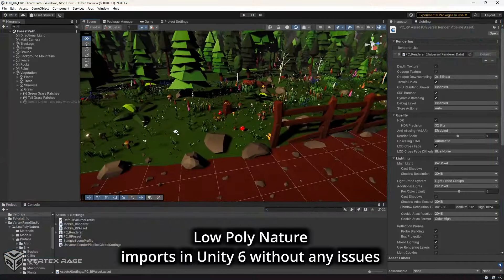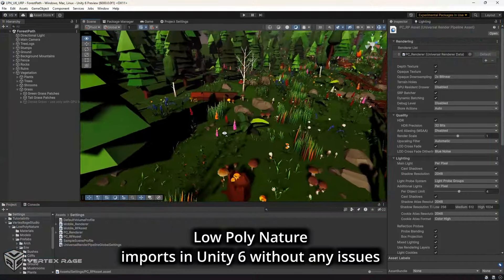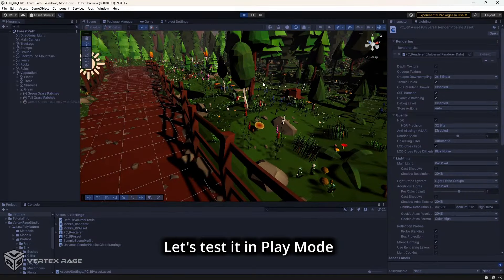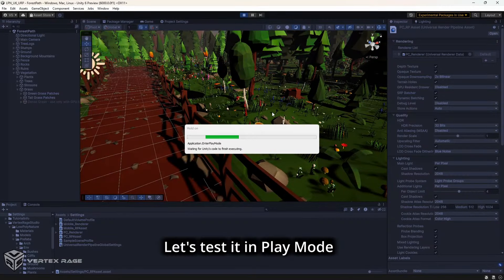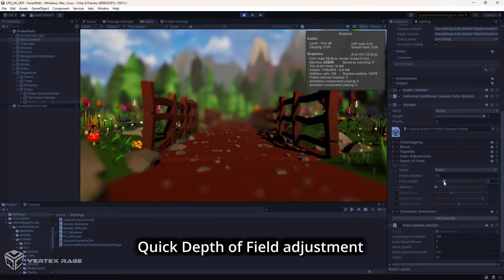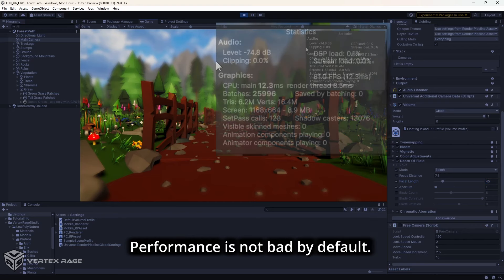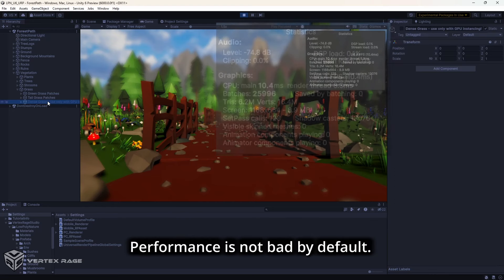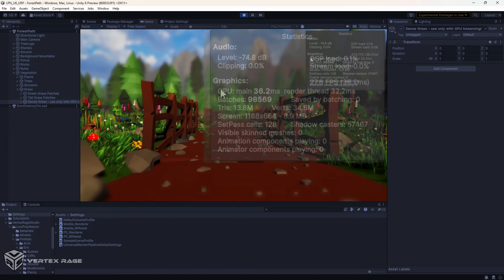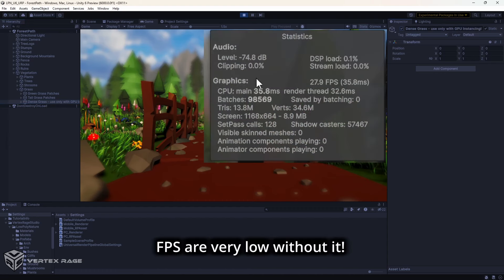Low-poly Nature's lush and diverse environments imports in Unity 6 without any issues. Let's test it in play mode. Depth of field adjustment — performance is not bad. By default, the demo map comes with optional dense grass for those who use some GPU instancing solution. FPS are very low without it.